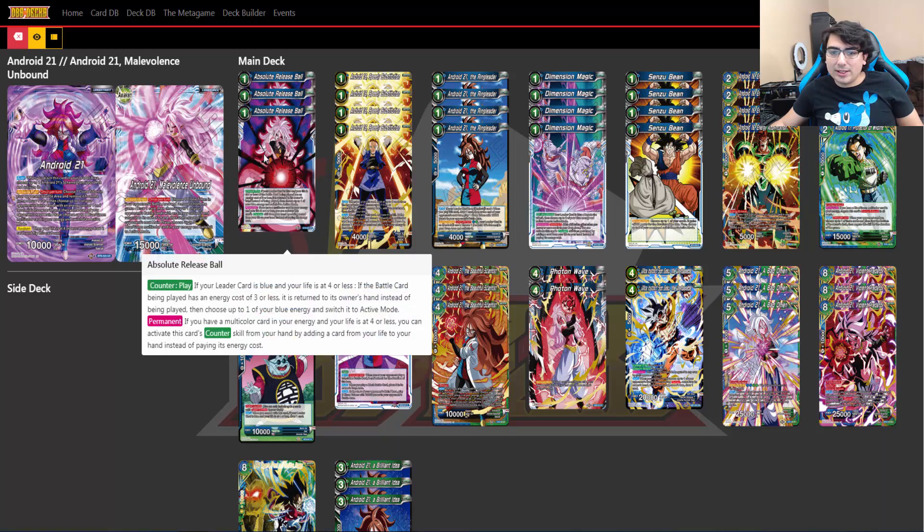We're also running the new counterplay Absolute Release Ball. It's a one-drop counterplay. If your leader is blue and your life is at four or less, and the battle card being played has an energy cost of three or less, it's returned to the owner's hand instead of being played. Then you get to choose up to one of your blue energy and switch it to active mode—so it's essentially a free bounce back. It's permanent that if you have a multicolored card in your energy and your life is at four or less, you can activate this card's counter skill from your hand by adding a card to your life instead. Every color is getting something like this in this set, and I really do agree that if you're going to make something this powerful for one color, every color should get one.